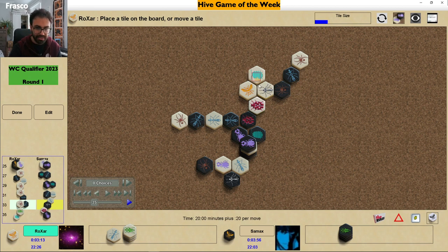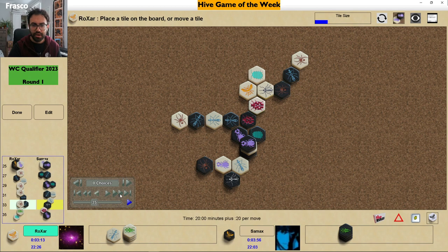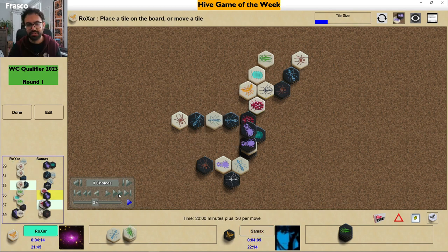When white doesn't have a pocket, it doesn't know where to place the last ant — it will be pinned anyway. Probably what white should have done is free the mosquito soon. The idea was probably to move the hopper next to the pill bug on the right and free the mosquito differently, still keeping the white pill bug next to the queen. But it wasn't as effective as white thought. Black warps the beetle using the pill bug with the idea of covering the white ladybug and eventually the white queen.